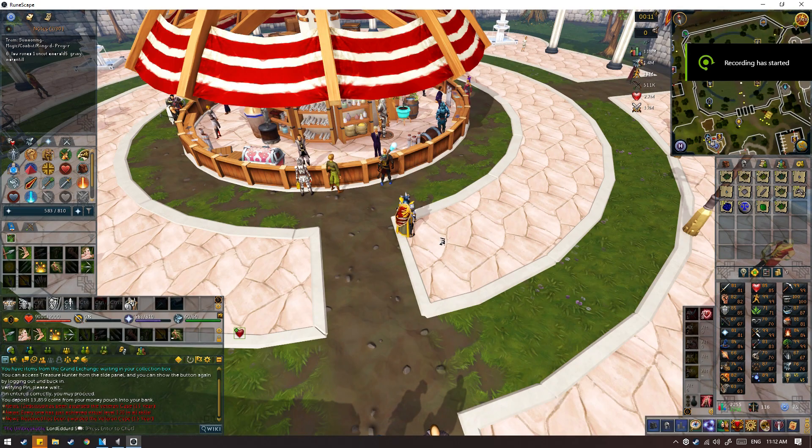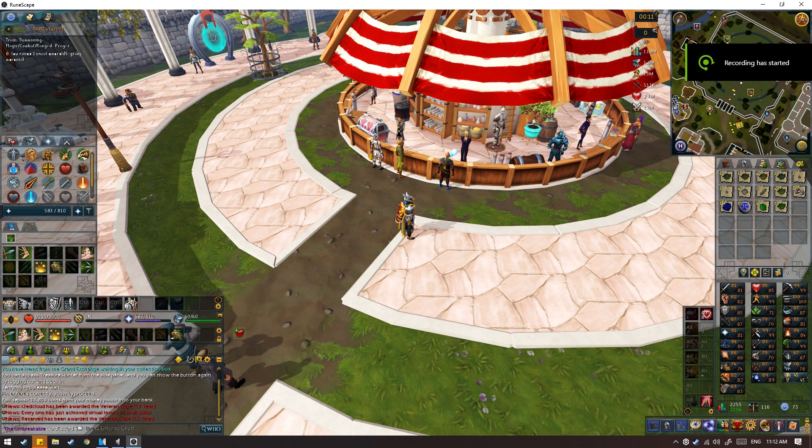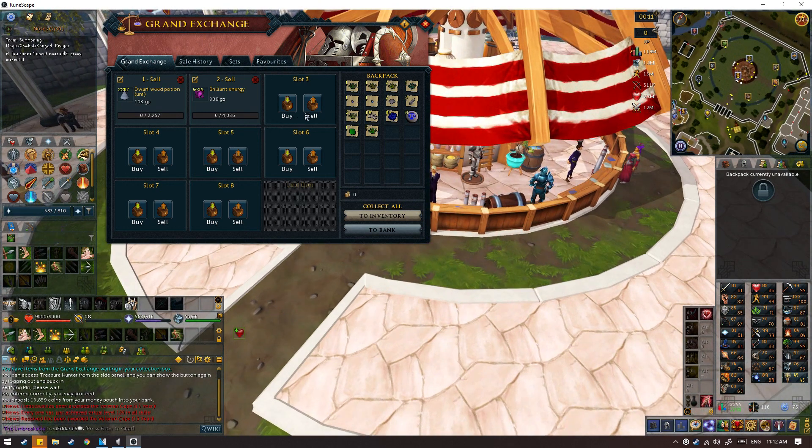Here we are at the GE with all our stuff from killing blue drags for an hour. I got 114 blue dragon hides and 110 dragon bones. Let's see...